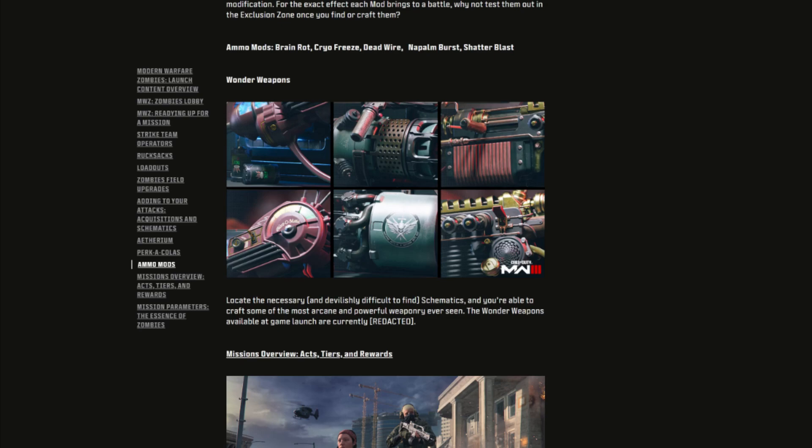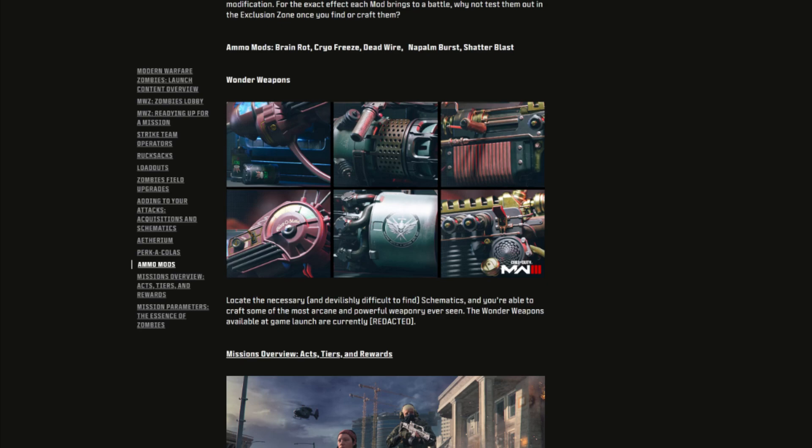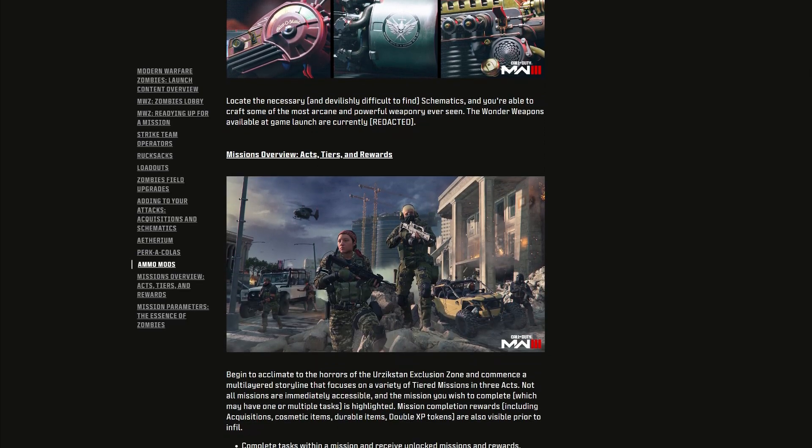Moving on to wonder weapons: there are three you can find in MW3 Zombies, though I'd imagine more will be added later. There is the Ray Gun, the Scorcher, and the Wonder Waffe. Treyarch says you'll need to locate devilishly difficult-to-find schematics to craft some of the most powerful weapons. The Ray Gun is always standard, the Wonder Waffe we've seen before, and the new Scorcher looks really good. It's a shame we don't have Mule Kick to carry all three at once.